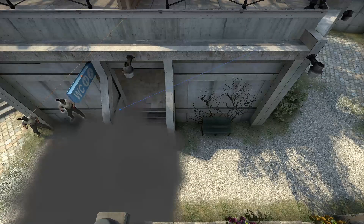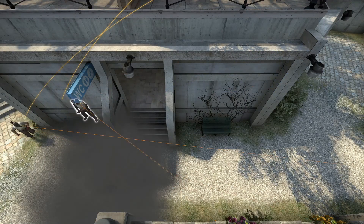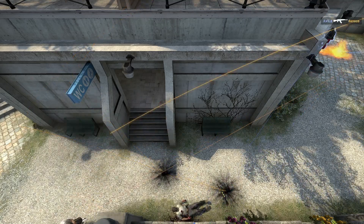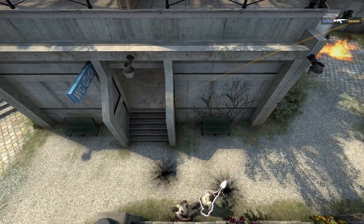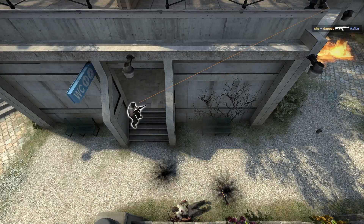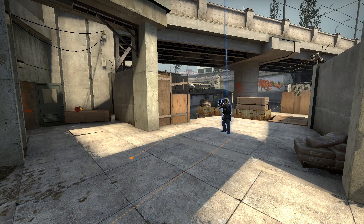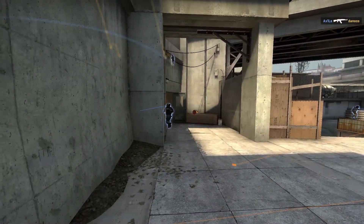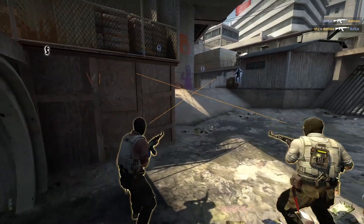Dinoco and SHC will make their way out mid to bench with the cover of the smokes. These 2 will execute A by smoking in between dice and truck as well as jump up. Flashes are thrown to clear close and Dinoco gets killed by Axel while SHC mollies dice. SHC pushes up, gets a trade, then falls back to connector. The fake draws a rotate and MIBR make their way out monster.